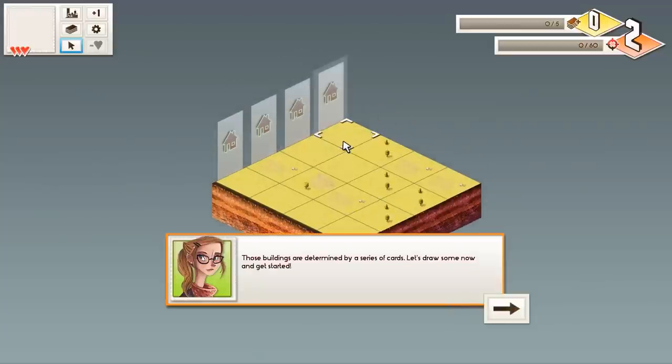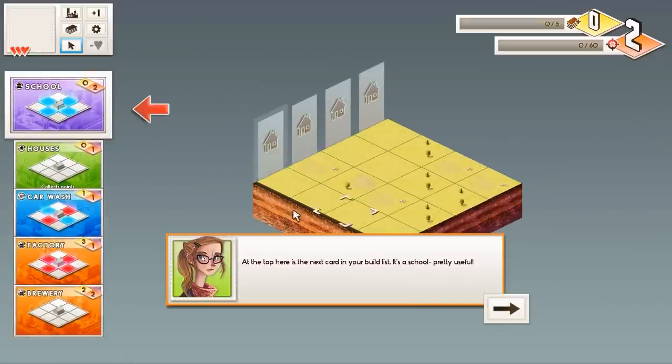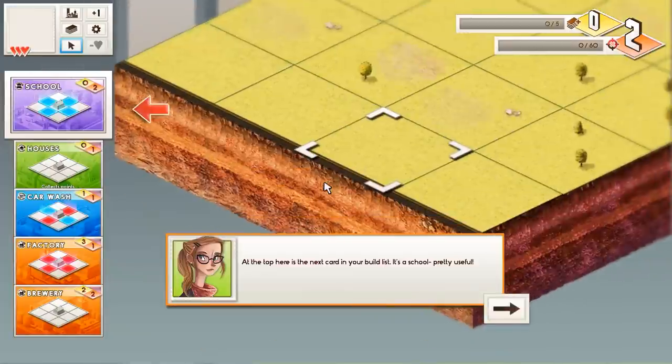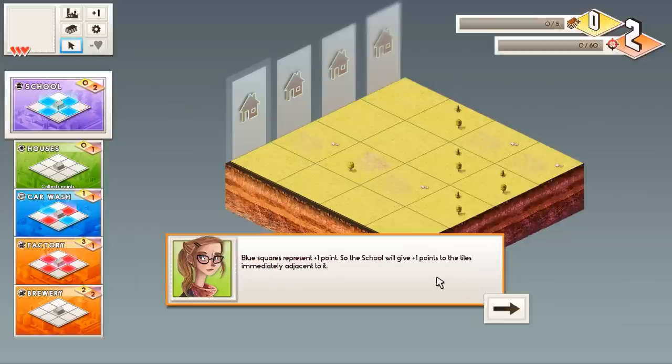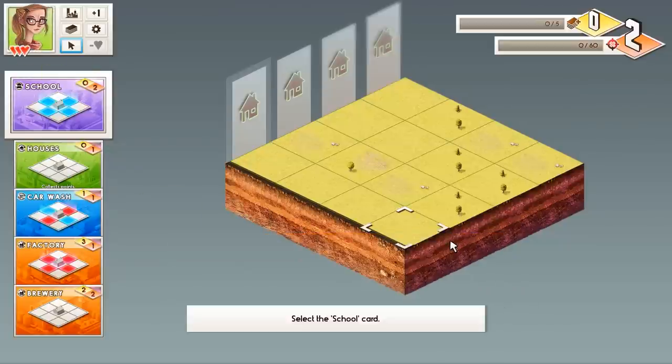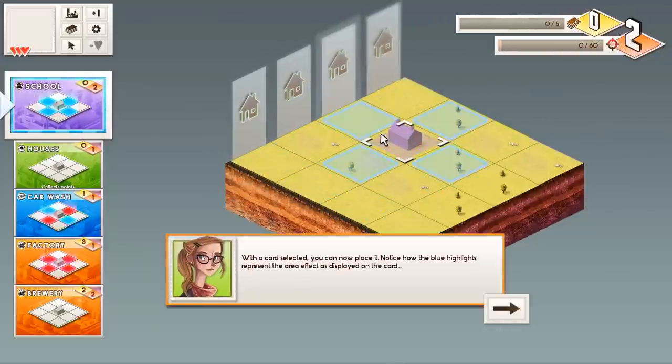Those buildings are determined by a series of cards. Let's draw some now and get started. At the top here is the next card — it's a school. With a building icon in the middle, this displays the building's effect on its adjacent tiles. Blue squares represent plus one point, so the school will give plus one point to the tiles immediately adjacent to it, which makes sense. With the card selected you can now place it.